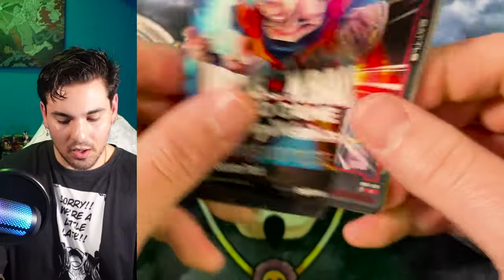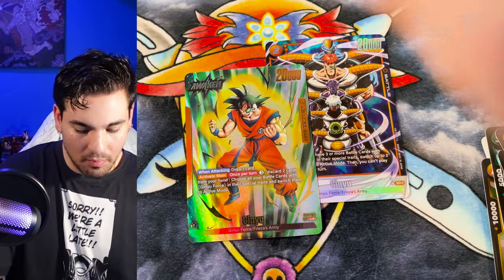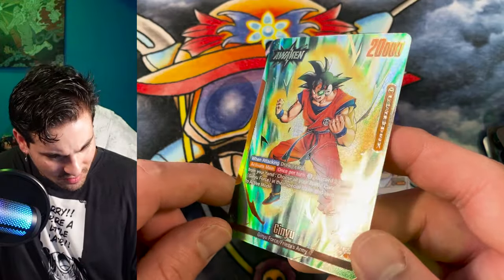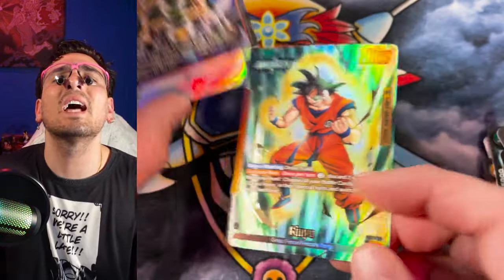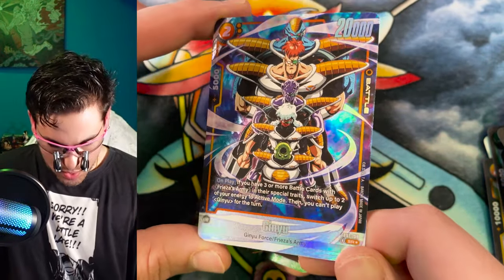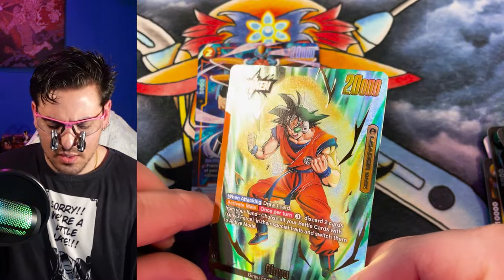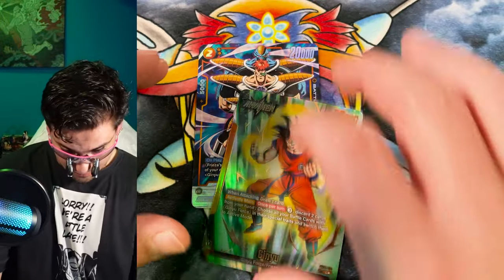I think this is going to be an alternate art leader box. Let's get that alt art — Ginyu leader, yes! Back-to-back Ginyus, that's how you pull back-to-back Ginyus. Look at the foil on that card — that is really cool. This is crazy — they both really got it going on. Look at these Ginyu guys. The detail, the texture, such fine lines. Print quality on these is really good. Joku's seal of approval.